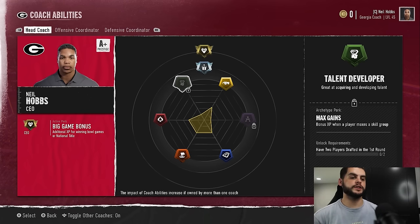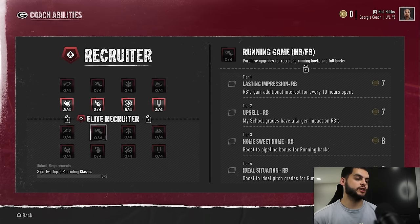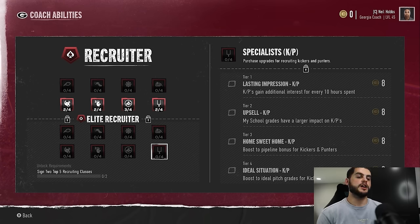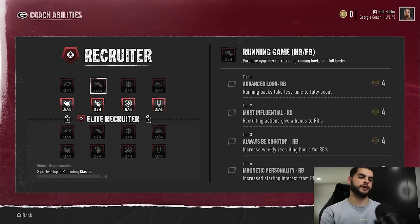The key when going through all of these is taking the most efficient approach to maximize recruiting efforts. I see a lot of people come in and start buying very specific packages that aren't well-rounded — they only benefit you in certain instances. For example, in the recruiter tree, if you want additional interest on kickers, keep in mind you only play one kicker and you're probably only recruiting one every few seasons. Same with quarterback — you're not always recruiting that many.